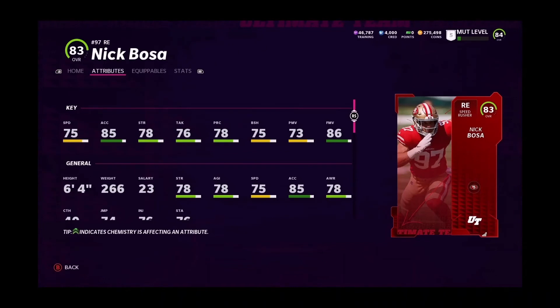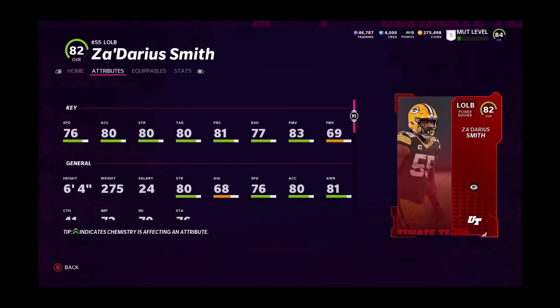Next card: Nick Bosa. Some of these other cards are going to be lower elites, but I know you guys want to see this one. Nick Bosa coming in at 83 overall, 75 speed — actually pretty good for an 83 overall. There are higher-speed budget beasts but it's still decent. 85 acceleration, 78 strength, 86 finesse move, and he comes in at 6'4".